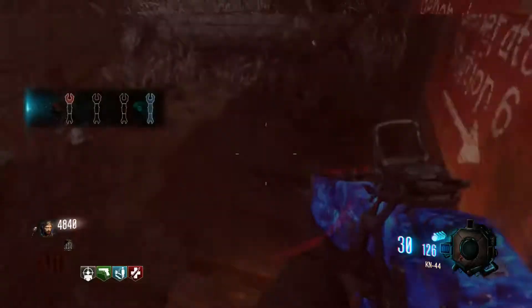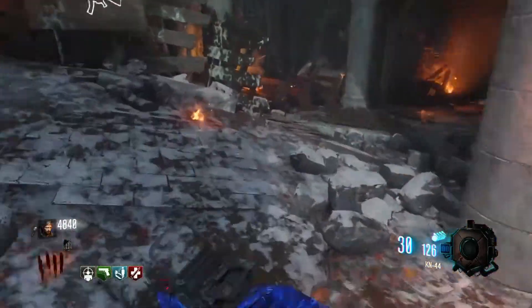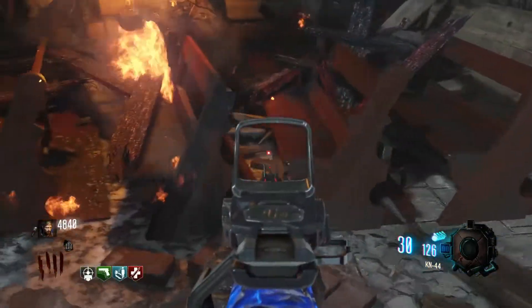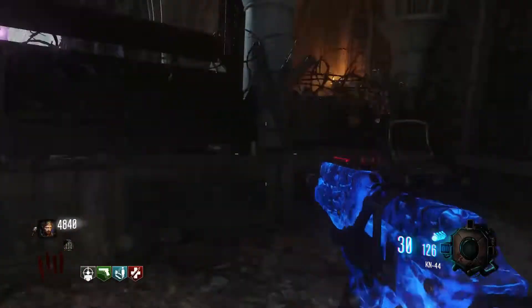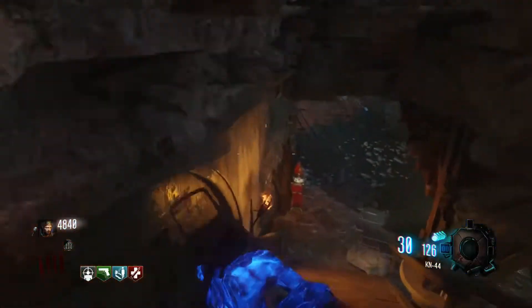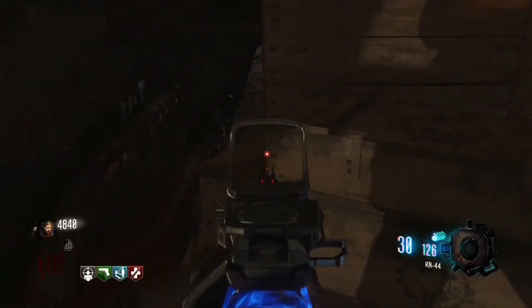The first location of the disc is going to be right here on these crates, right next to generator 6 where mine happened to be. The next one is going to be upstairs in the church, right on these chapel benches. It should be right here, and then the last location is head downstairs, and in between where the tank is, it should be right in this little crevice.